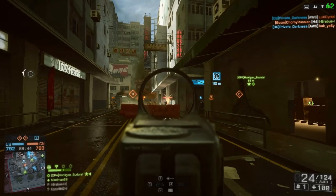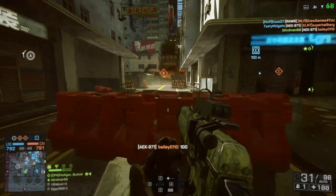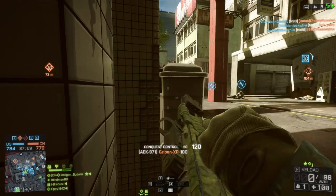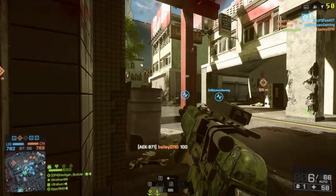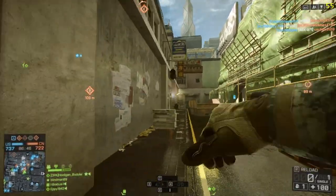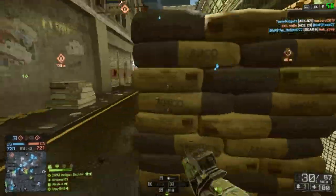So what's the best way to do this? Well, pick your favorite assault rifle and go out and kill as many people as you can. It's pretty random who you're going to come across, so worrying about classes isn't really that important. As long as you keep playing as assault on foot and shooting people who are also on foot, you're going to complete this assignment eventually.